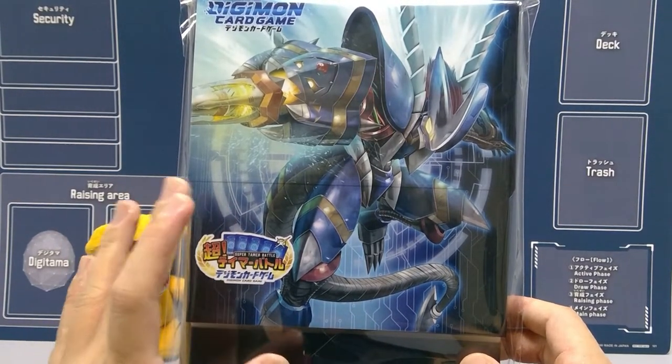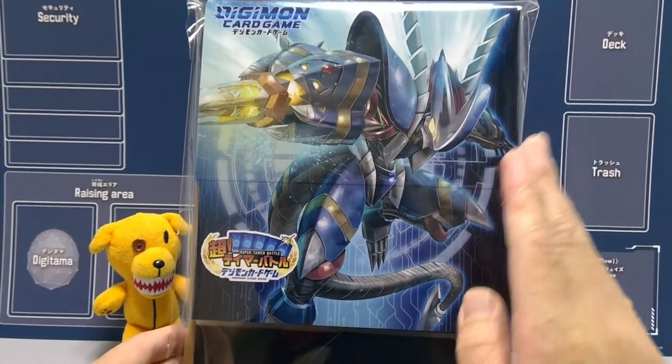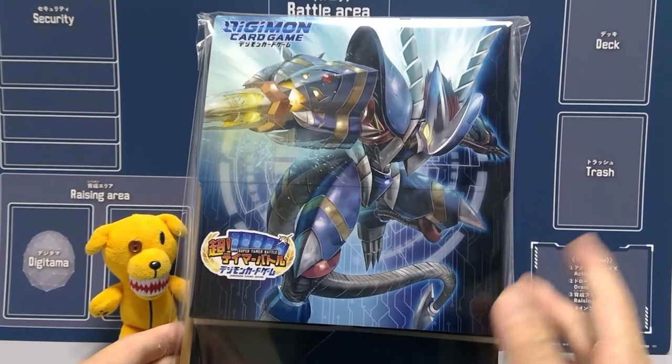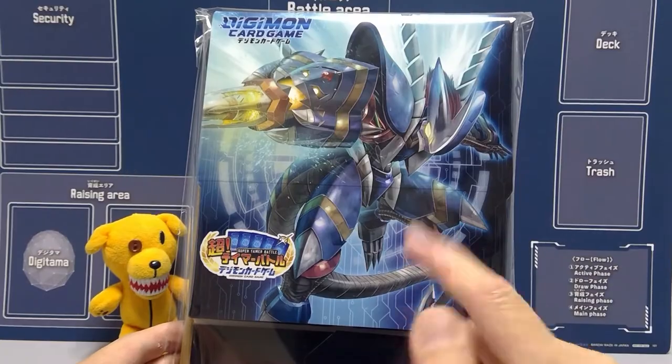Everyone thought they'd just be normal foiling, but they actually went out of their way to make each one a Secret Rare textured style, which is why I got two. The Greymon was selling for about a hundred bucks, so pretty much each box is selling for about three times what I paid, which helps fund my cost of traveling down — only about six bucks one way, so twelve bucks there and back.